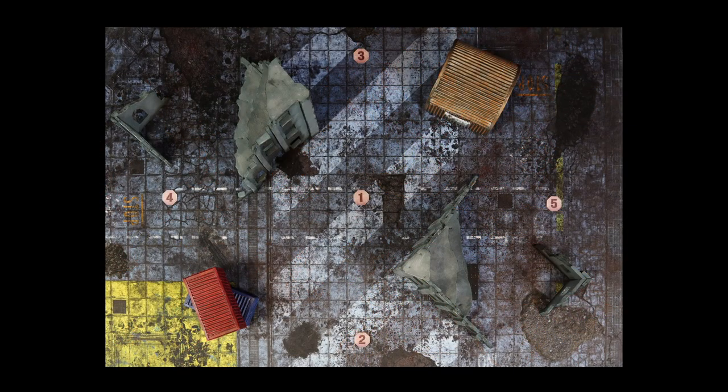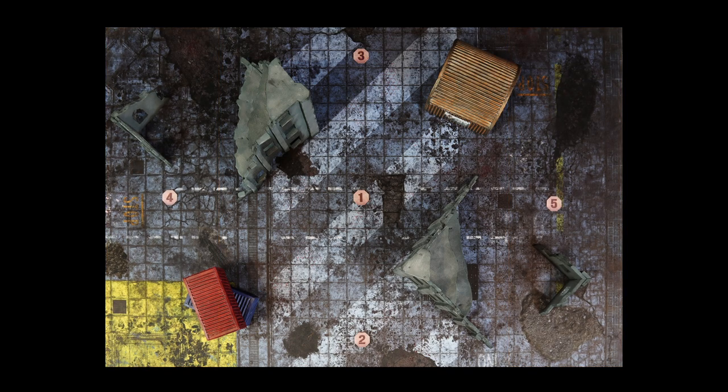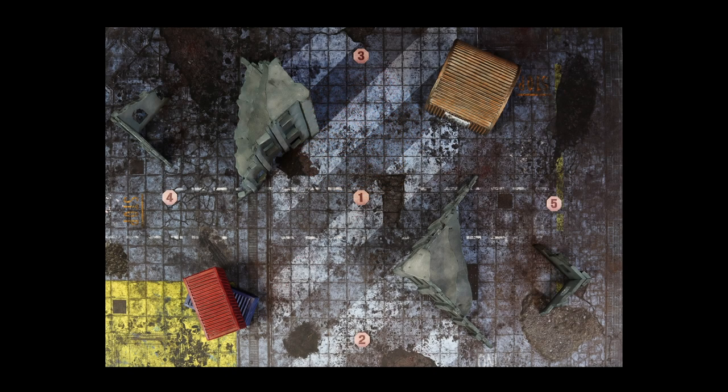Today's mission is Hammer and Anvil; the two armies deploy within two designated areas. There are five objectives arranged across the board. As secondary missions, Space Marines have chosen two fixed missions: Assassination and Bring It Down, while the Tyranids have tactical missions: Extend Battle Lines and Secure No Man's Land. The primary mission is Seats of Power — each player gets 3 victory points per controlled objective, and 3 additional points if characters are near the central objective. The special rule is Sweep and Clear: if a player controls an objective at the end of their command phase, it remains under their control even with no models in range.